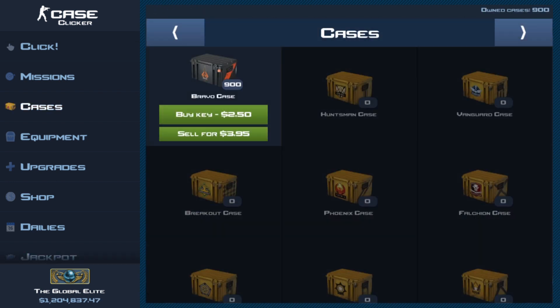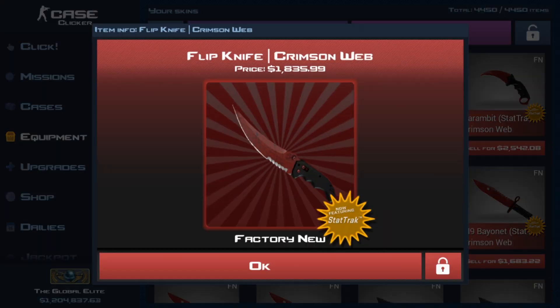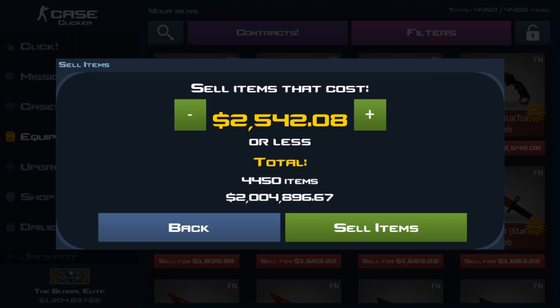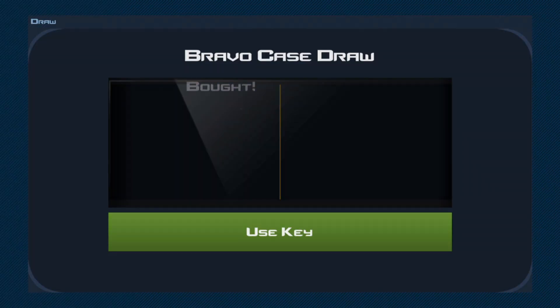Let's start off by opening the cases, but before I even open a case, let me sell my current inventory to see how much it's worth. Selling all of our glorious items here — I have my game saved, we can load it later. Sell all my items, it's all gone. I have about $3 million now, that's cool and all, but let's go to the cases and start opening these up.